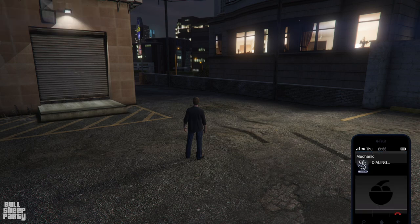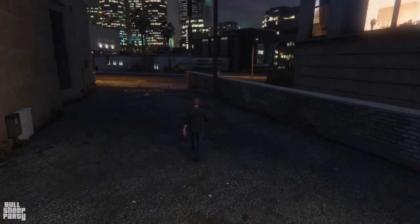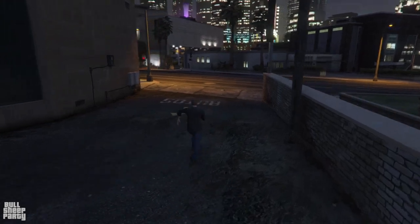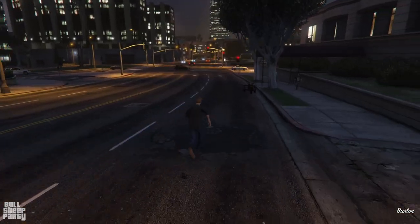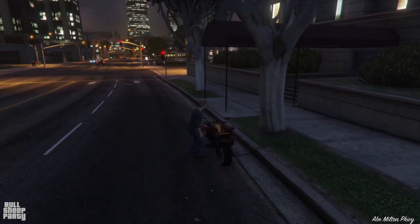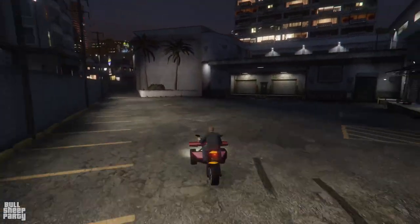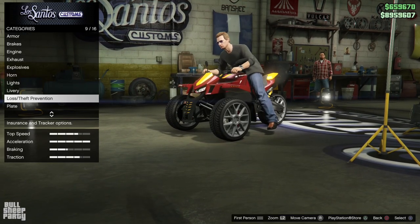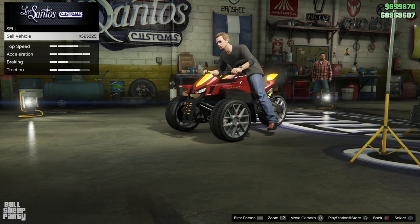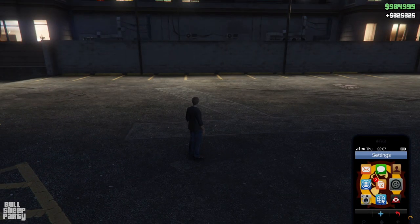Next up we have the Strider. I'm not gonna be able to sell it for much — I think I either got it for free or as a discounted vehicle. In case you're wondering, I do have lots more cars I could sell on top of the ones in this video. Let me know in the comments if you want to see a video of me selling even more. The Strider sells for 320,000 — I was thinking around 50,000 so that's actually not bad at all. We're almost up to a million and we've only sold two vehicles.